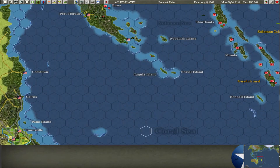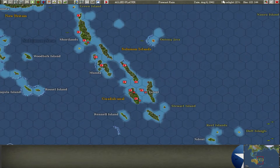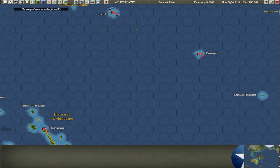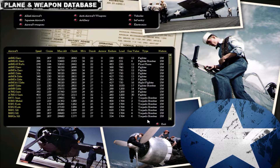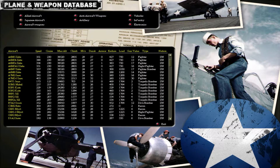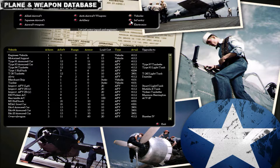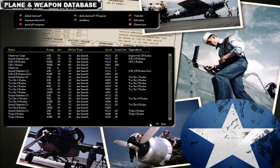We'll just play the turn. The good thing about this scenario is that these units are already set to go where they need to go. Let me show you the game menu - you can look at the database, which I find really interesting. It's historical - you can see all the variants of all the planes and how they perform. And it's not just planes - it's all weapons: aircraft weapons, artillery, anti-aircraft, vehicles, tanks, infantry, and electronics. Radars are included in this game, which is very impressive.